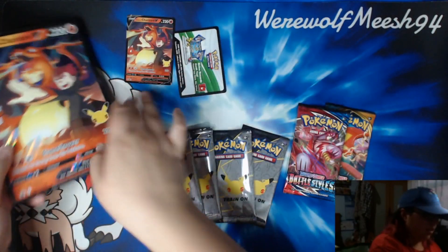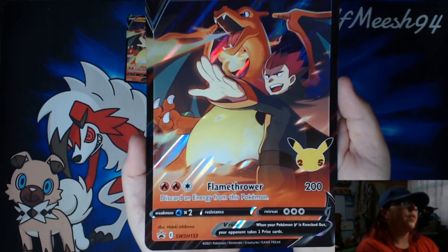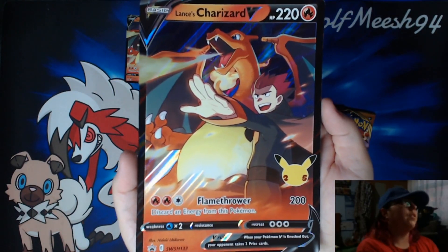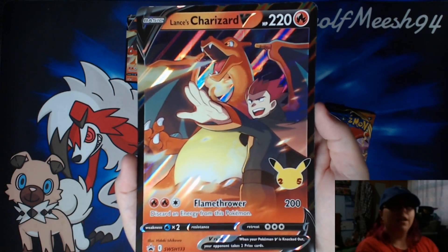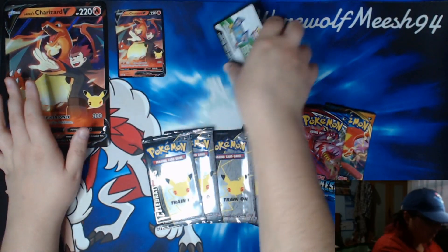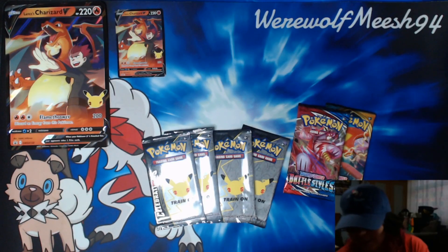The regular promo and the Jumbo promo — we'll look at the Jumbo promo because it's easier to see. Sword and Shield promo number 133, Lance's Charizard. Pretty cool. Got some stuff to add to the Jumbo binder. And there's the regular one. The code card, which is actually the right colour this time. Put that off to the side here.